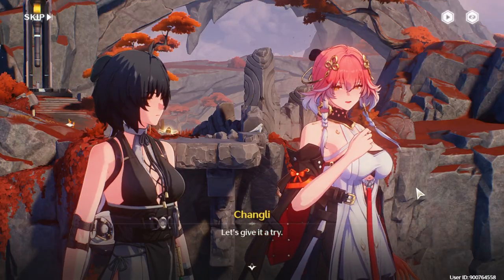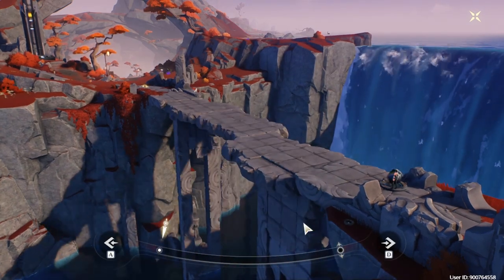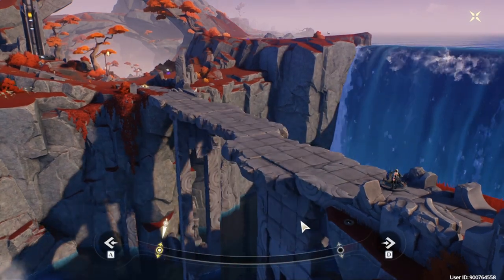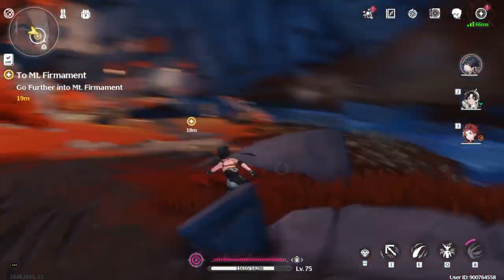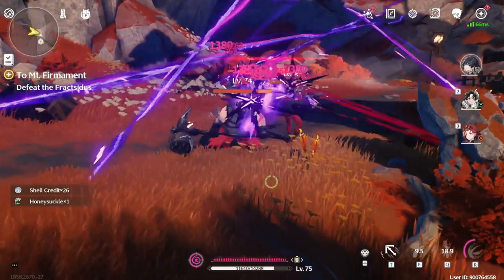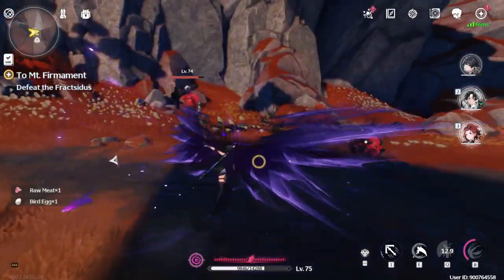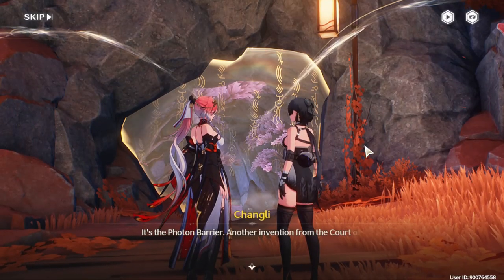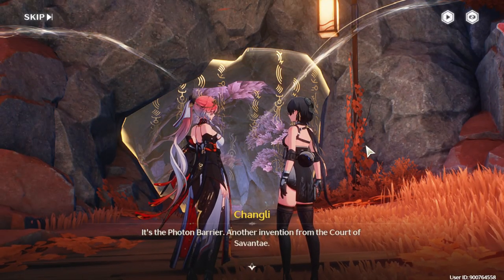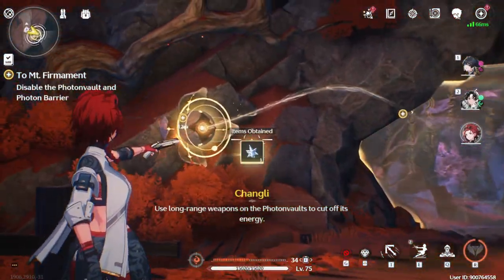Let's give it a try — how do I use this then? Use the Chronos Order, move right to left. Wow, this is cool! I think I'm going to ignore the puzzles for now and do them after the main story quest so I don't miss anything. I'll probably be using an interactive map of some kind. Oh, it's the photon barrier — another invention. They have a lot of inventions. Use long-range weapons on the photon vaults to cut off its energy.